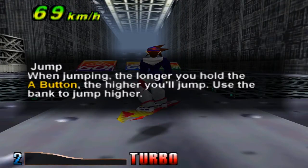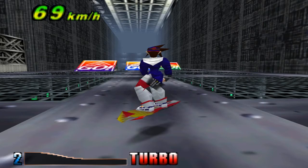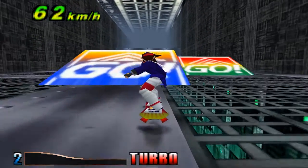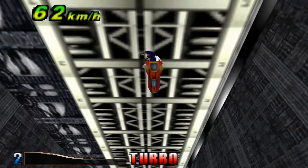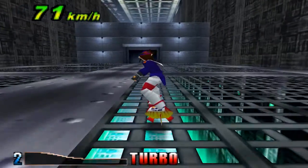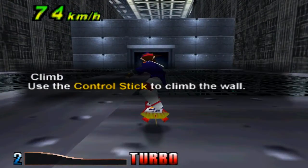Jumping - when jumping, the longer you hold the A button, the higher you'll jump. Use the bank to jump higher. That was really freaking high. Climb: use the control stick to climb the wall.